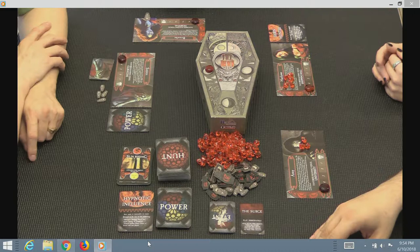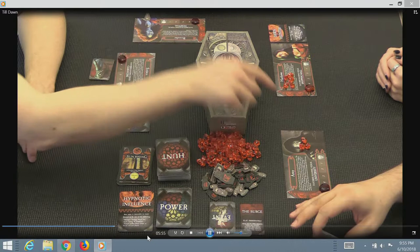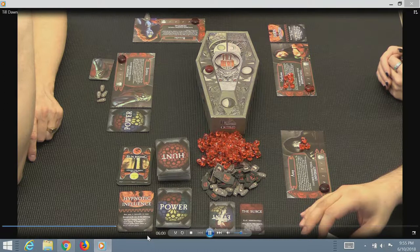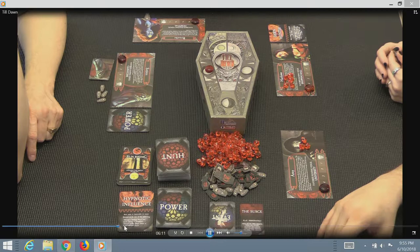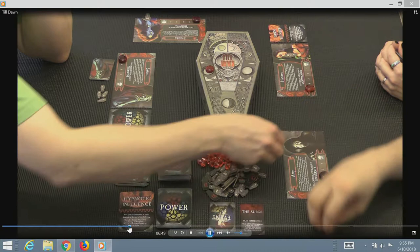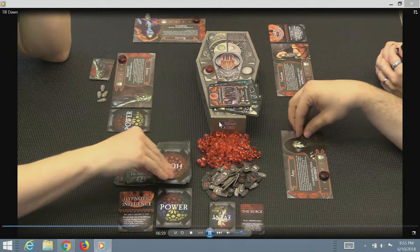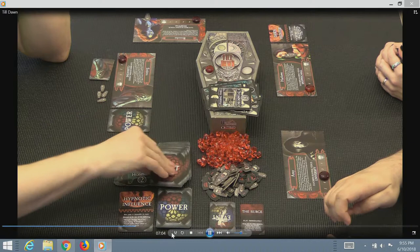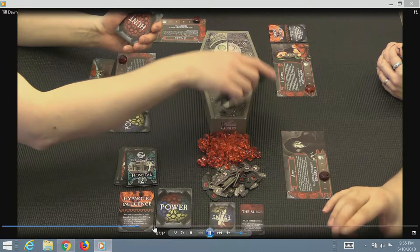Anthony's trying to figure out what to do — I'm letting him know if another sunrise comes up he'll lose all the blood he gained that round. He only has about three or four blood but is deciding whether to go for it. Both he and Amanda ended up cashing out. Showing what would have happened if they'd stayed in — they could have gone a long time and made a lot of blood, maybe eight more cards. That's the push your luck dilemma. Now we set up for the next round with new powers.